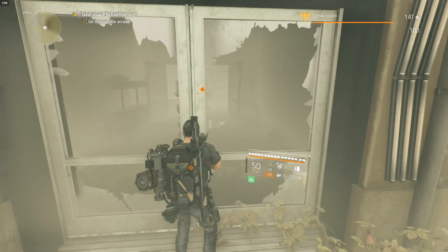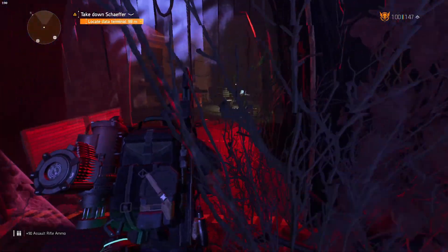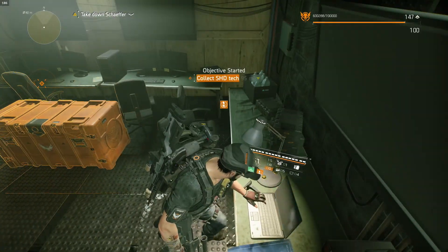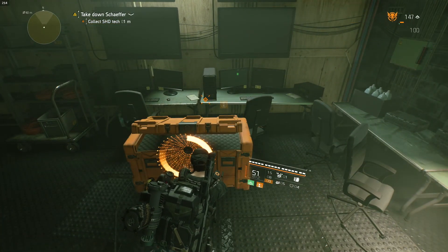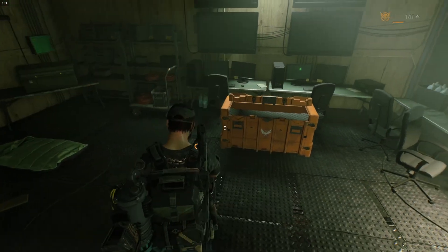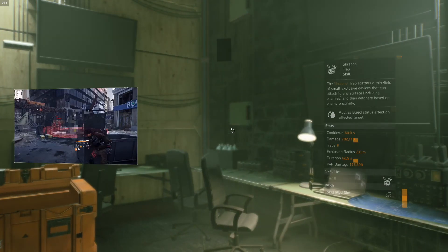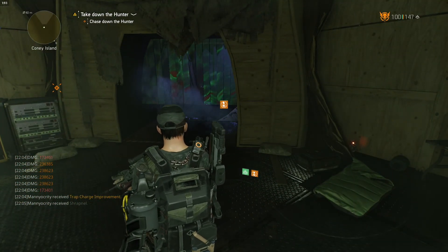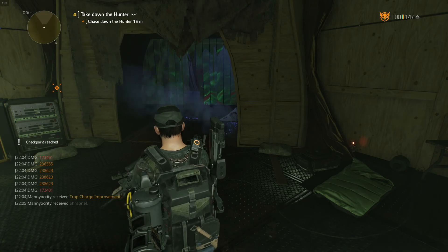I'll skip to when we get to the funhouse. Now at this part of the haunted house, we run in here. In this room there's a terminal and a case. Hit the terminal first — it unlocks the actual Shade Tech. Open the case up and we get the Shrapnel Trap. Pick it up. That's it, now we can leave this mission. If you haven't completed it yet and you're new to the game, I'd suggest doing it — it's a fun mission. You do have to fight a hunter and then Schaefer at the end, but for now we return to DC.